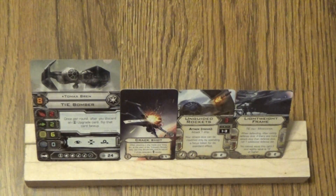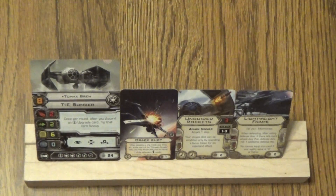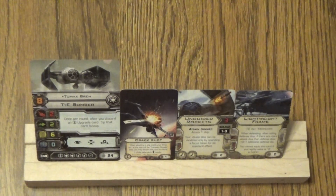Anyway, the build: first one to go down was Savik, then Tomax, then Omega Leader, and finally Backstabber was left — and he was the one who got the final kill shot to at least give me points for the ghost. It's a fun list, maybe I just rolled bad that day or my opponent did really well. I'm going to play it a few more times before I draw any conclusions. Let me know what you guys think — thumbs up, thumbs down, leave a comment. This is JBuzz79, thanks for watching, signing off till next time.